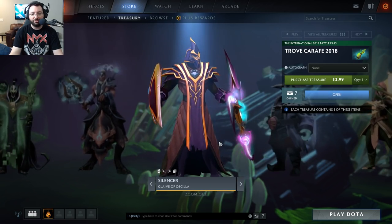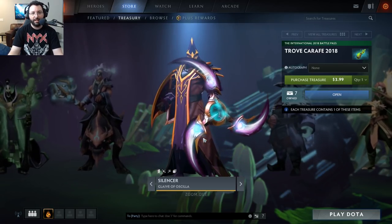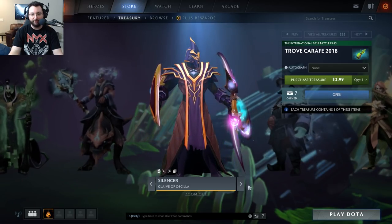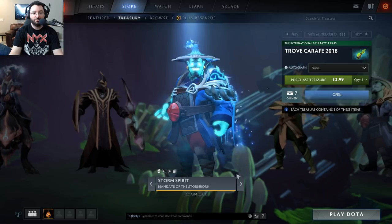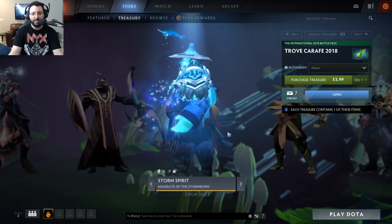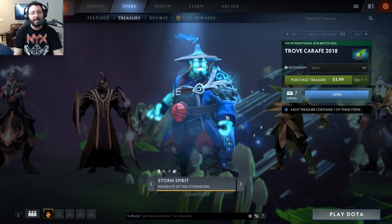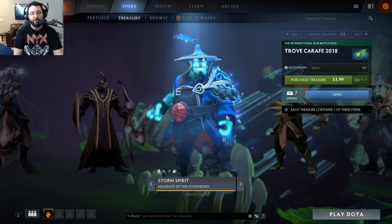Next is the Silencer 'Glaive of Oskila' — I would also give this two horse heads. It's a very strict scale, it's okay but I wouldn't write home about it — changes Glaives of Wisdom. The final guaranteed item is Storm Spirit 'Mandate of the Storm Born' — it is a shoulder piece, kind of like a shawl. This changes Overload, his passive. I would give this three horse heads.